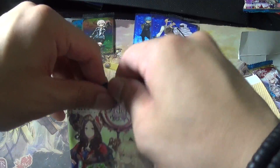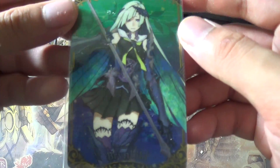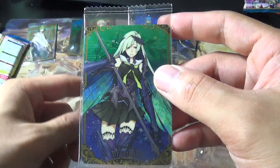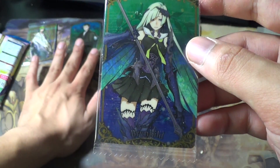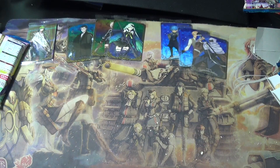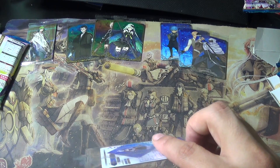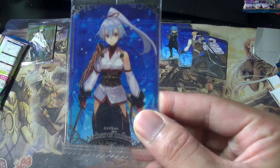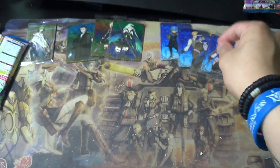Pack seven — Brynhildr! Nice. Same design as Sherlock Holmes — so it looks like there are two color schemes for the rares. That's three rares, three normals, one super rare. I'm assuming there are at least two super rares in a box. I wonder if the secret replaces a super rare or a rare. Pack eight — Tomoe Gozen and Archer Inferno! I wanted this one — nice.